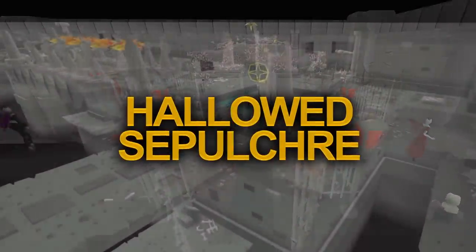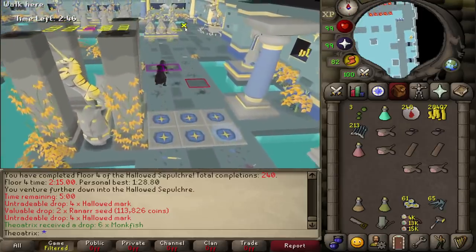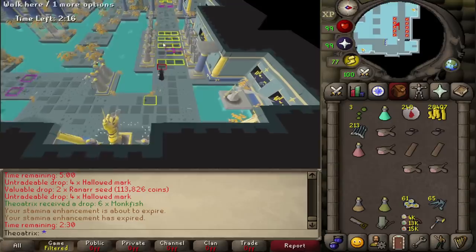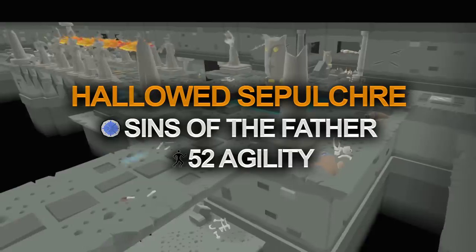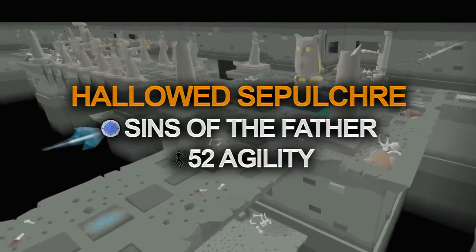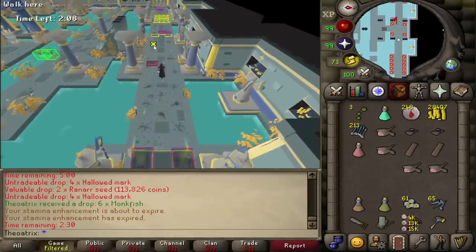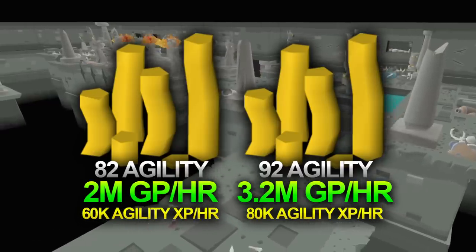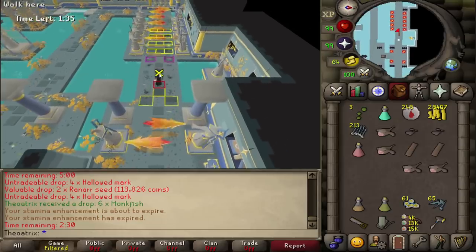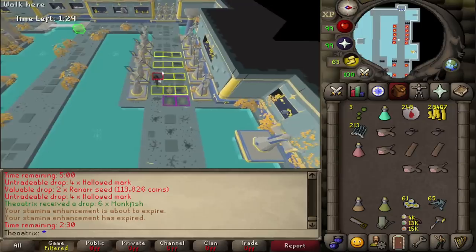The third best skilling moneymaker is completing the Hallowed Sepulchre, a long agility course with moving obstacles and projectiles. It gives the best agility XP in the game, although it requires a lot more focus and practice than regular courses. To partake, the Sepulchre requires the Sins of the Father quest and at least 52 agility, although if you want to make good money here you're going to need at least 82 agility. At 82, you can expect to earn close to 2 mil an hour, and with 92 agility which unlocks floor 5, you'll profit over 3 mil an hour.